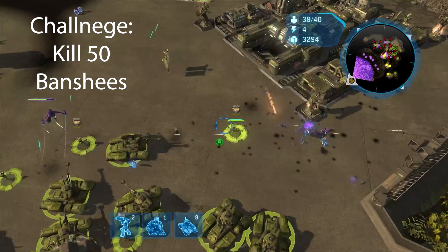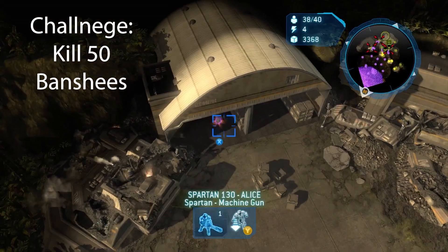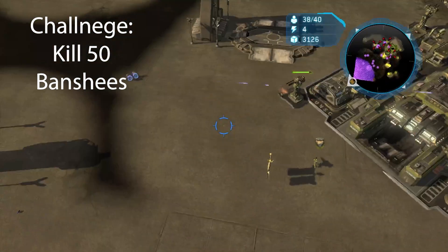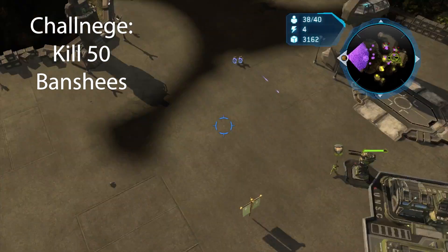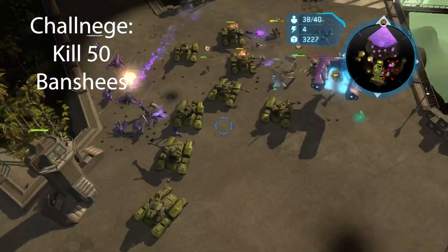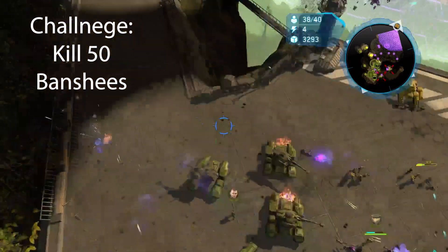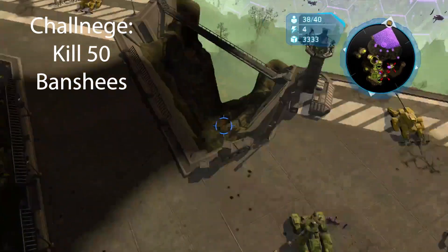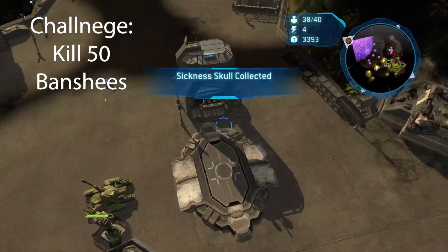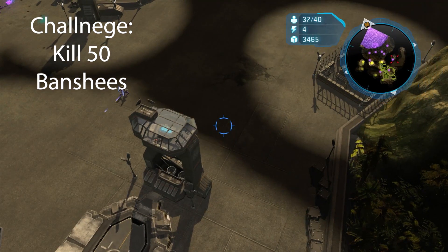We're going to take Alice to go grab the skull. The skull's in the little thing here, all the roof. Skull! Okay, that's that. Now we're going to move on to the next mission and I'll see you when I get there.